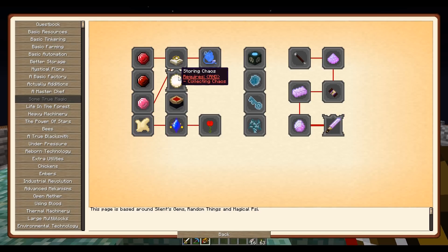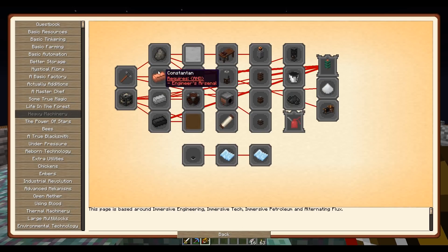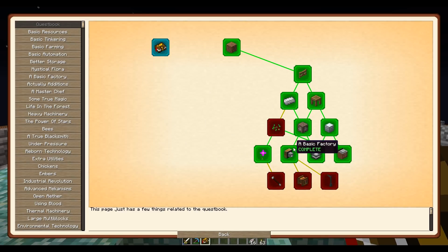Silent gems there, and spectral stuff. There's an imbuing station from — the Cthulhu-esque one, I believe — and also Psy with its fantasy skin on. Life in the forest is Forestry, and heavy machinery. I had a feeling life in the forest might be Forestry and Twilight Forest, but no such luck. Immersive Engineering — got there eventually. To access those two, we'd need to do basic factory, and to access some true magic, we'd need to do Britannia.